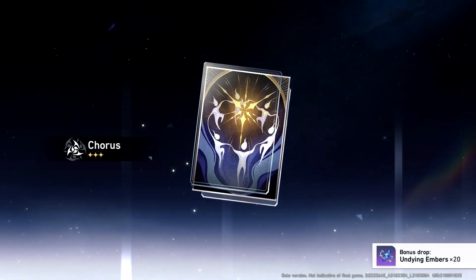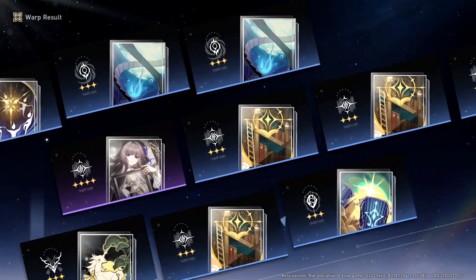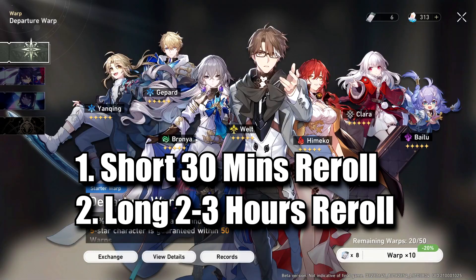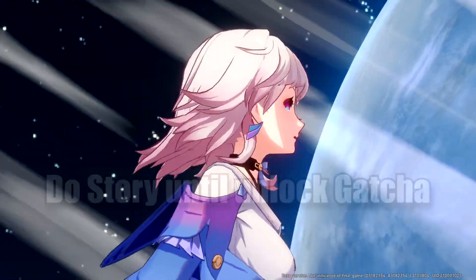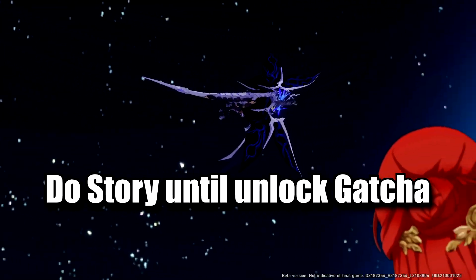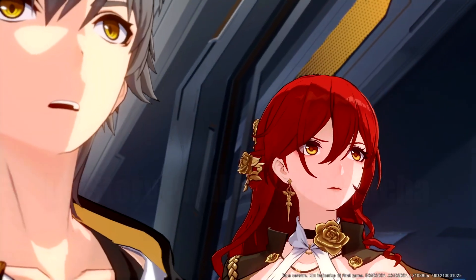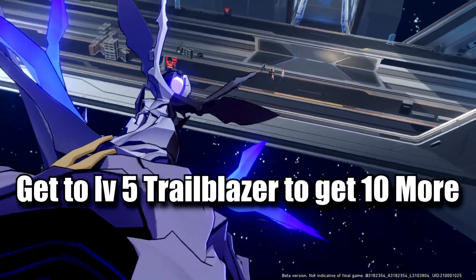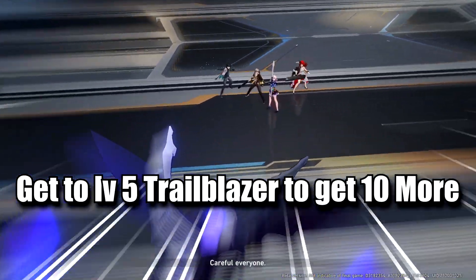If you want to re-roll, there are 2 re-roll options: a short 30-minute re-roll and a long 2-3 hour re-roll. The short one basically just plays through the story until you unlock warping, or gacha. You will receive free 20 Star Rail passes, but if you want 10 more, you can level up your Trailblazer level to 5. This should take roughly around 30 minutes.